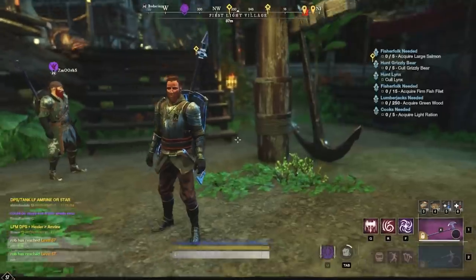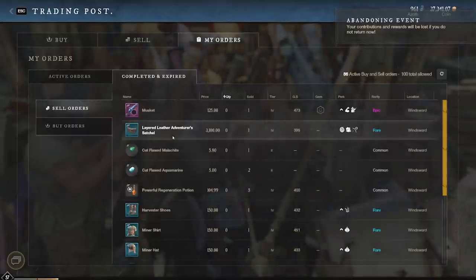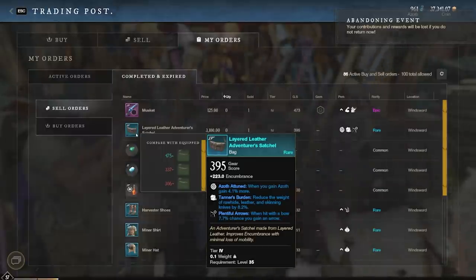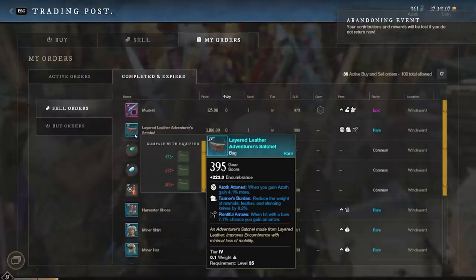Let's move on to the next one, which is gonna be bags. Let's take a quick look at the completed orders since I don't actually have any of these on market currently. It is kind of expensive to get the rune of holding yourself, although you could buy it off the market if they are cheap enough. The main bags I've been selling are the layered leather adventurer satchels — these are the tier four bags with about 200 encumbrance. You can also get an extra stat for additional space, which is really good, and you can sell those for much more.